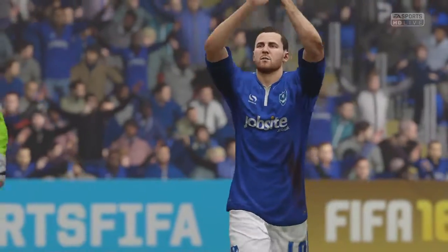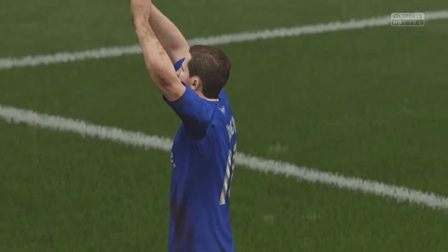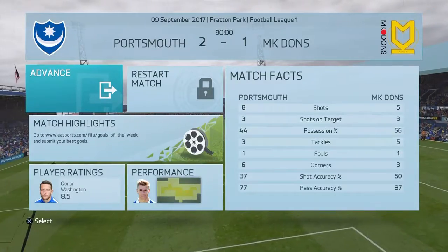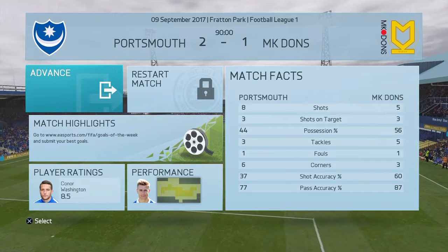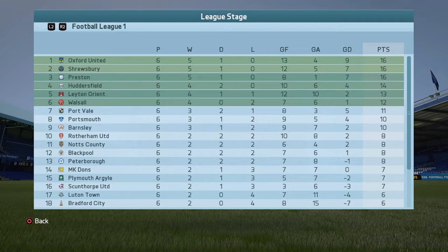Good day for Connor Washington — he shows his appreciation to the Portsmouth fans. Final score here at Fratton Park: Portsmouth 2, MK Dons 1. From the match facts, Portsmouth had a few more shots than MK Dons; both had three on target and MK Dons had more possession. Portsmouth move up to eighth place following that 2-1 victory. Oxford top the table now with Shrewsbury and Preston, all on 16 points. Portsmouth on 10 points, getting back to winning ways. That will be the end of this episode — this is Villa Braves, thank you very much for watching and I hope you join me again soon.